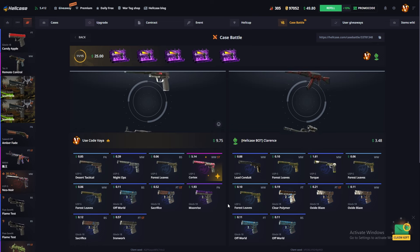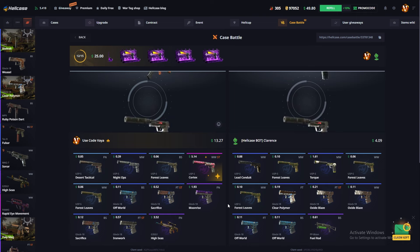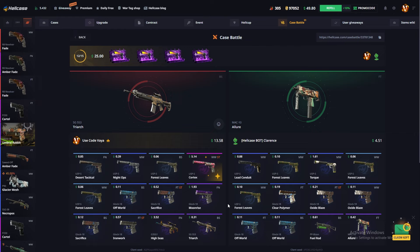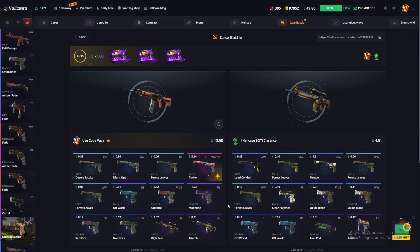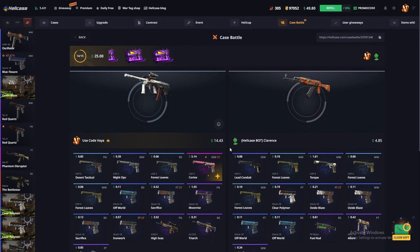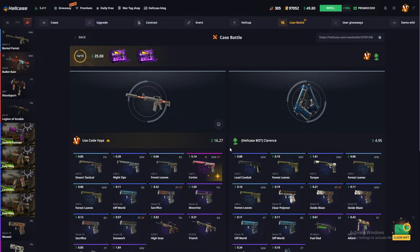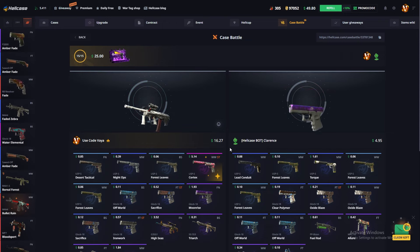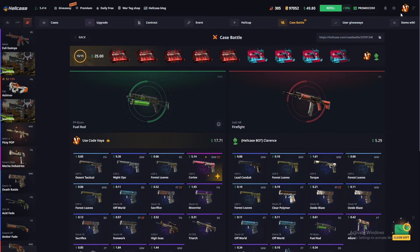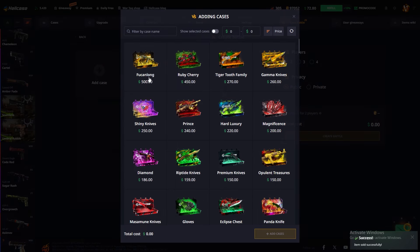Now let's see these cases. Oh, that's four dollars — that's good! Last three cases look really good. Two dollars. And the last one — oh, we won! But it's not getting profit, so let's sell this and create a new one.